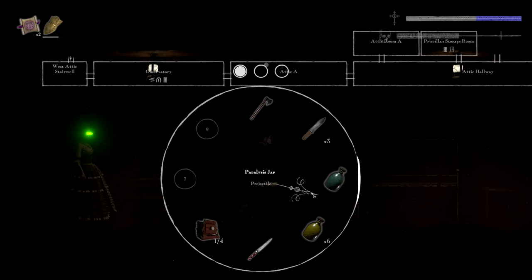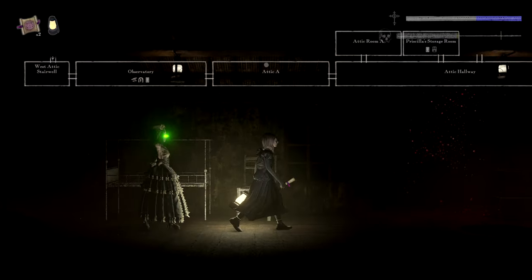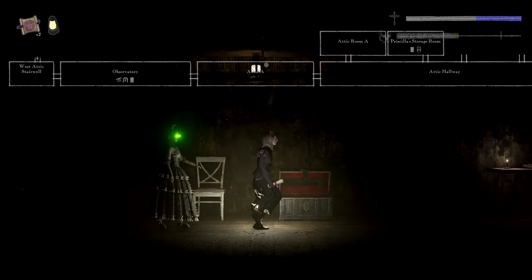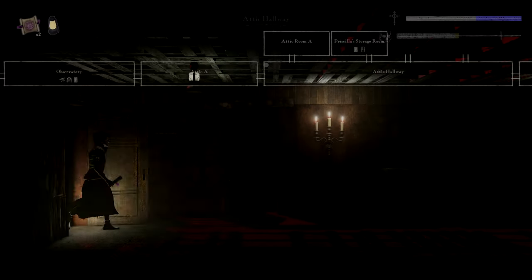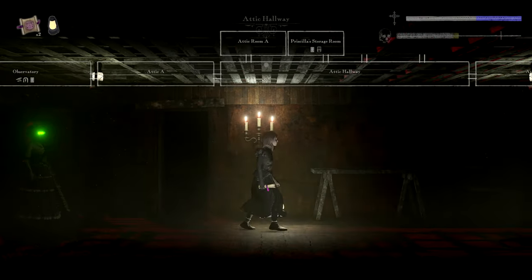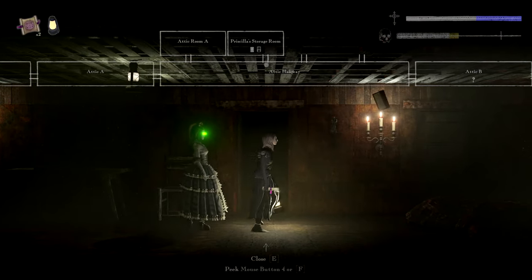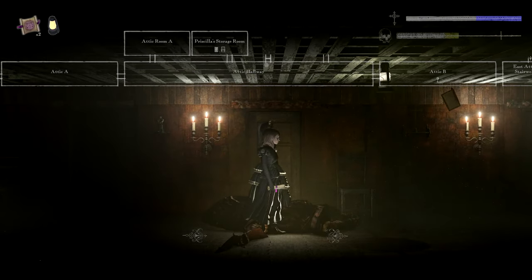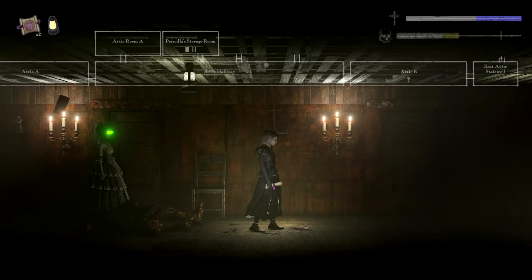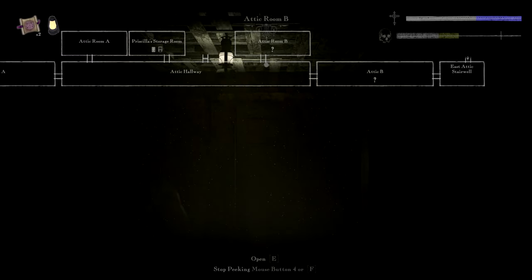This is so freaking dark — give me an oil lamp. Ready to throw my curse ball at the monsters. We went past this earlier — let's continue exploring this attic. Funky stuff going on over there. I can peek through the door but cannot open from this side — there shall be secrets to be uncovered.